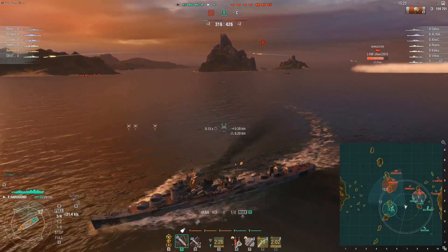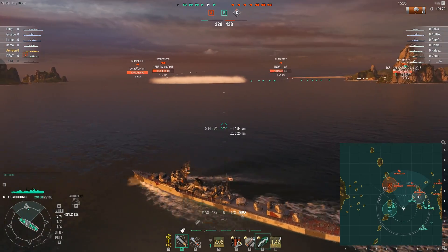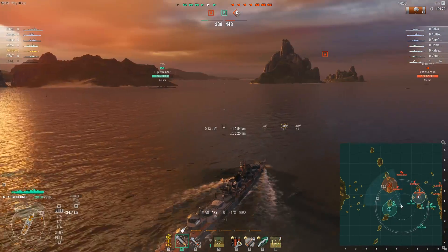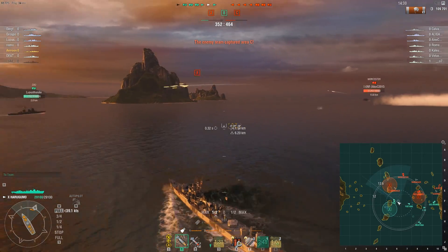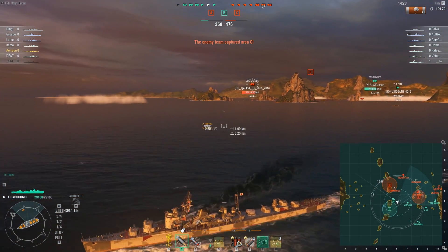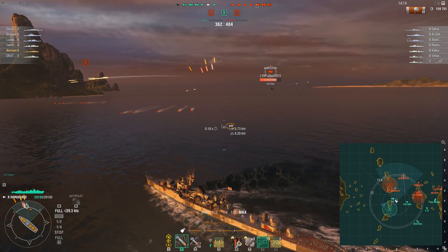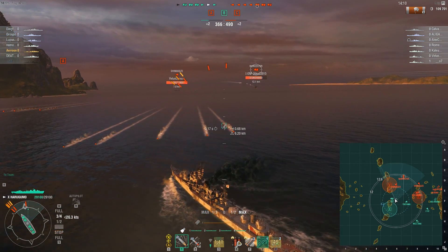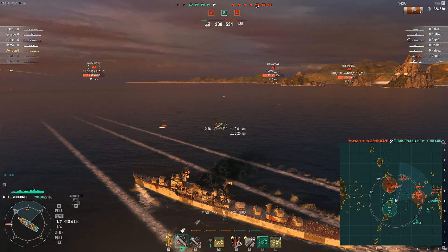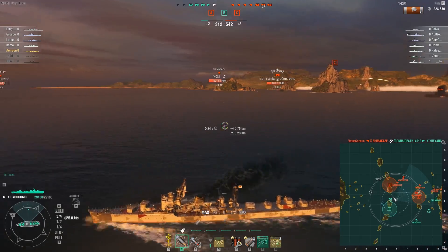Now we're in a six versus seven and the Grozovoi went down to a torpedo, so it's not like we did much damage in return. Wait, is our Yueyang almost dead? I think our Yueyang is almost dead — yep, 160-something HP. Okay, let's avoid torpedoes. This is gonna be no problem. Although sometimes it can be kind of scary, and there goes our Yueyang, so we're in a five versus seven now.